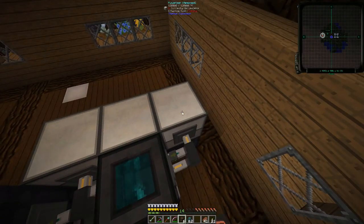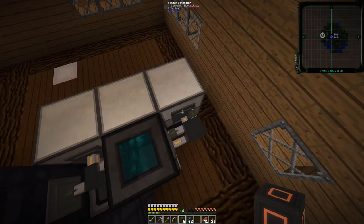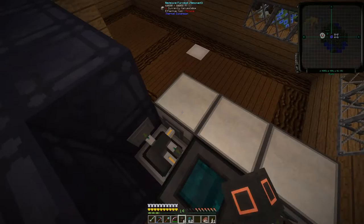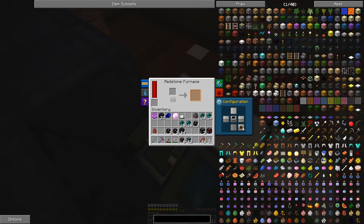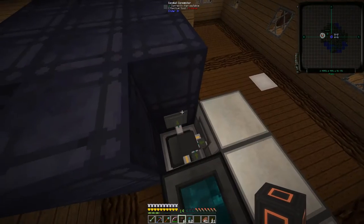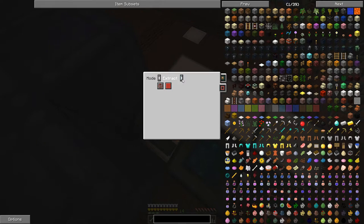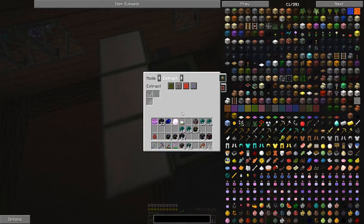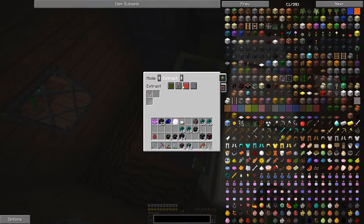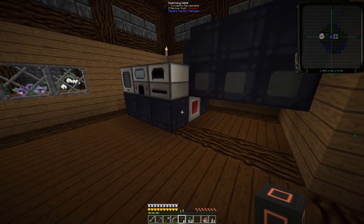First things first, we need to make sure this is outputting to the back. I want both of these outputting to the back, so we should have an item conduit — extract, always active. Then this one I want to be insert only. Same thing — we need the back, both outputs to the back, and that's going to go into the tesseract. Over here we're going to disable like so, always active. For the items we want to do insert, and then for the RF we want extract. Same over here — insert on items, extract on the RF.